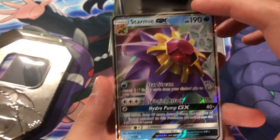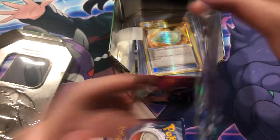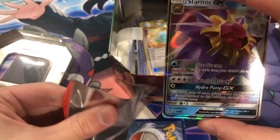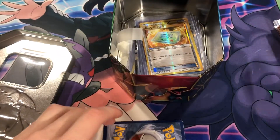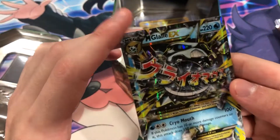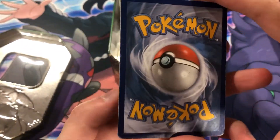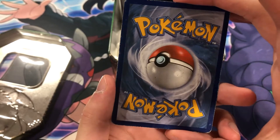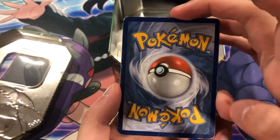Let's take a look at that Starmie first — very nice. I think Glalie and Darkrai — I think those are some of the cards he did mention were slightly damaged. Mega Glalie — it isn't even that bad. Kind of like there's a bit of black dots there and the edges are kind of damaged.